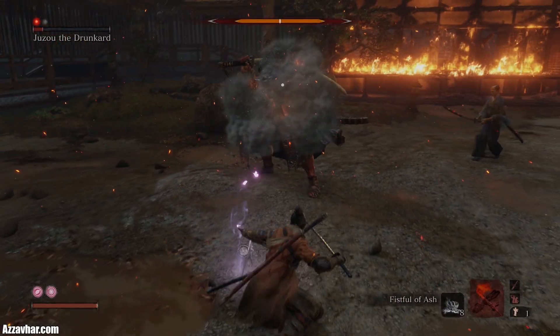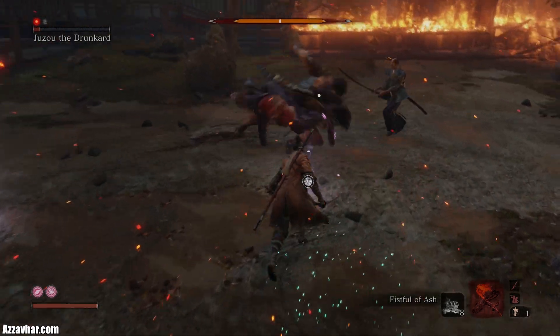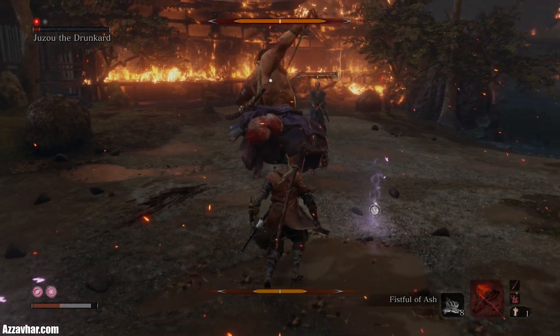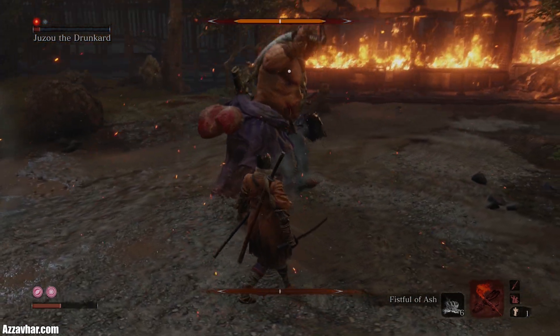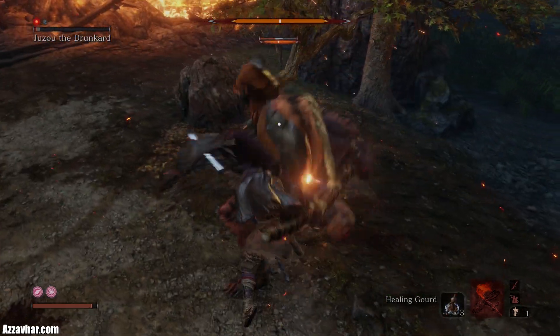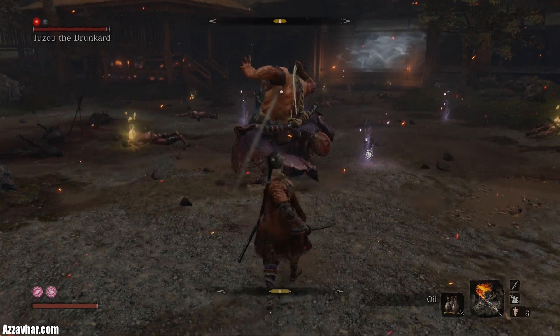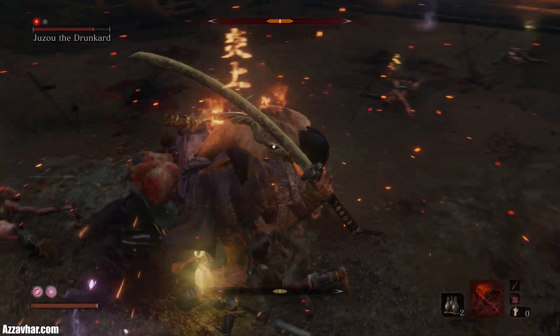You can also use ash to buy yourself a second or two — if you need to heal up or apply a buff, throw ash first. Just keep in mind that the ash has to connect with his face to cause him to stagger, and he's quite tall so sometimes the ash can go underneath his legs and completely miss. You can also use firecrackers to stun him, but ideally save your spirit emblems for the flame vent.